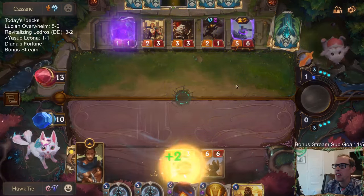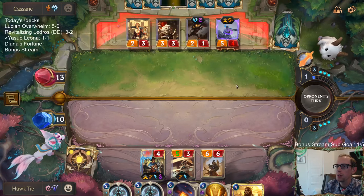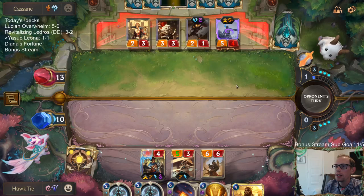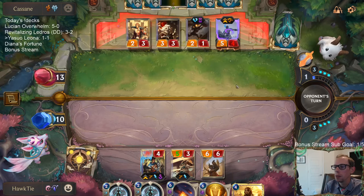Good call — yeah, I blocked the monkey just from habit, but you're right, I should have blocked the 2-3. I could have had one damage on the 2-3 — that higher unit up there as the 2-3 could have one point of damage on it and be a 2-2 right now if I would have made a better block.